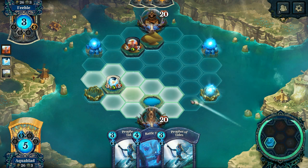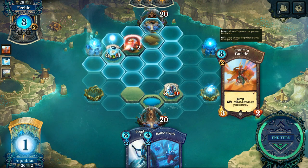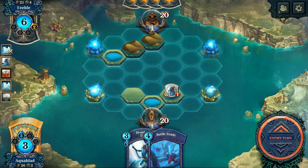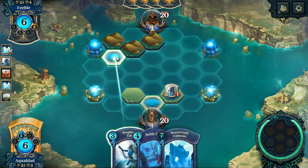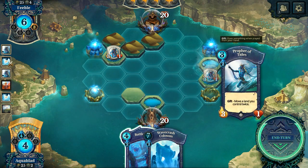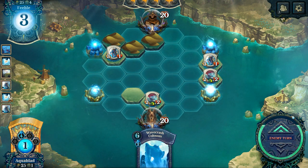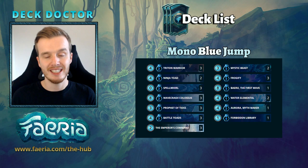He's made some great deck building decisions to make up the lack of Triton Trainer. Now if you're new to Blue Jump, the goal of this deck is to collect feria from your opponent's wells using your superior mobility on your creatures with the jump mechanic, and using tricks like Aurora, Prophet of the Tides, and Frogify to take control of the board. Once you've collected enough feria, you can summon the powerful Wave Crash Colossus — a 7/7 creature that gets reduced in cost every time you collect from your opponent's well, down to a minimum cost of four.